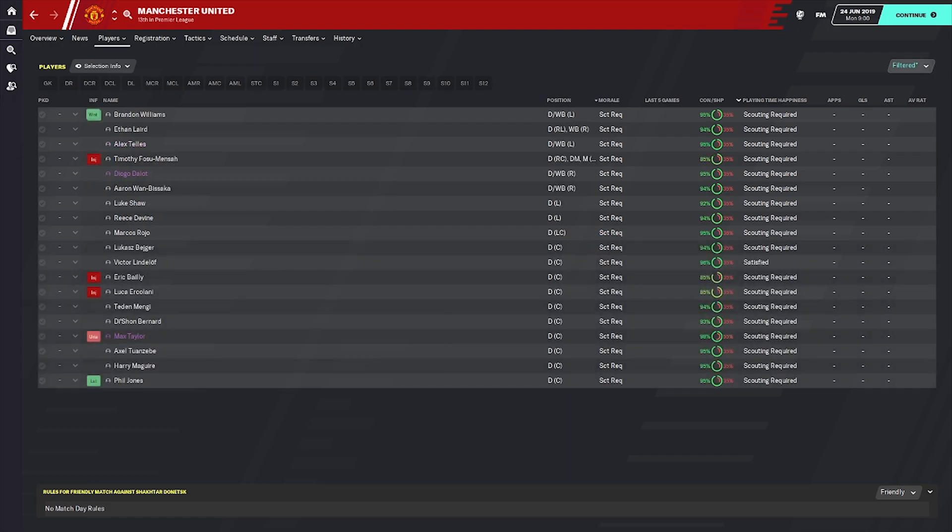It's in defense where you are really beginning to struggle. Normally I break it down into right backs, left backs, and center backs — but this is all you have in terms of defenders, so it is a real problem area. Positionally, Aaron Wan-Bissaka is your first choice right back; Timothy Fosu-Mensah is going to be the backup. On the left hand side you've brought in Alex Telles this summer; Brandon Williams and Luke Shaw are also there, so three left backs is fine. You may want to look at another right back, especially given you're in Europe and will need to rotate.